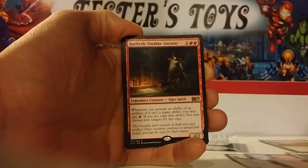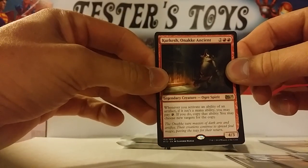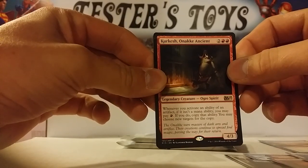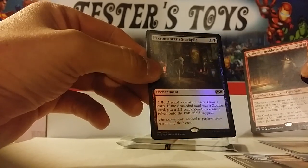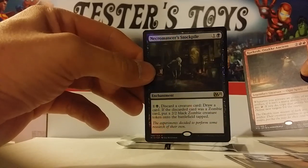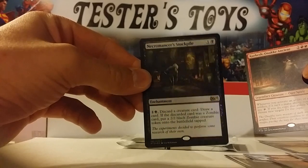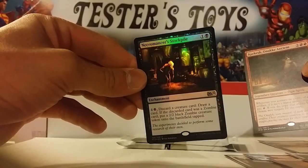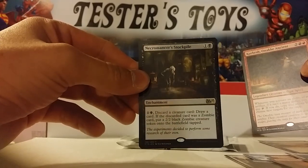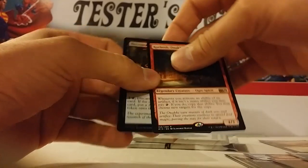And our rare: Kerkish Onaki Ancient, the legendary red creature. And a Necromancer Stockpile Foil — Rare Foil. This is that Zombie Token Generator. Not too bad. Two rares in one pack is never a bad thing.